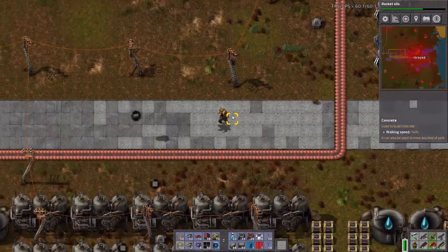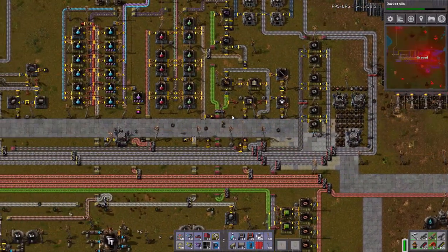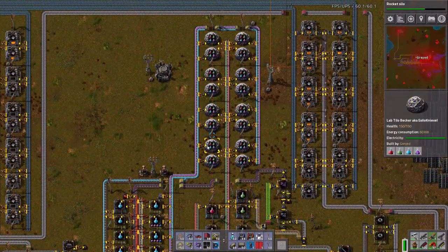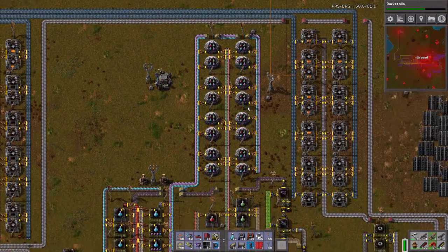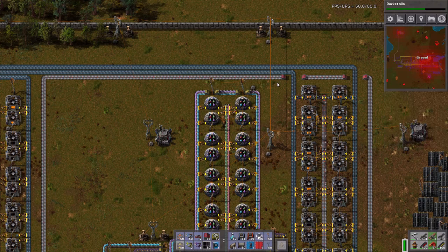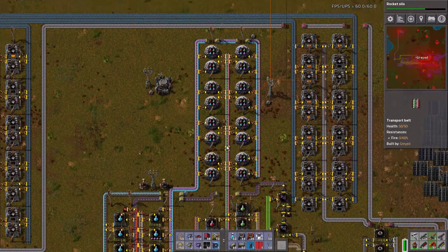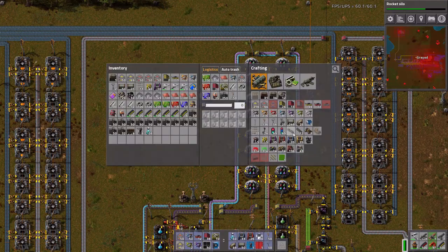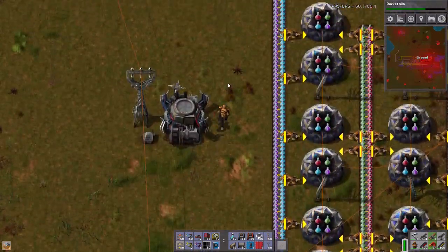We're getting our path up and running, we're working on rocket silo. How many of these do I have? I have sixteen. I've actually standardized on twenty, but I don't feel like trying to rip up my iron path right now and rerouting it. I wonder if there's a way I could squeak four more in here. I think I see a way — so let's get the four labs up and running.